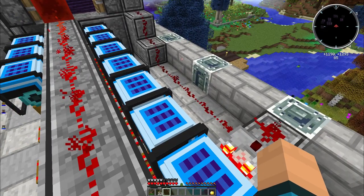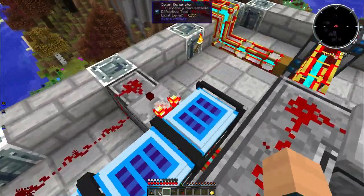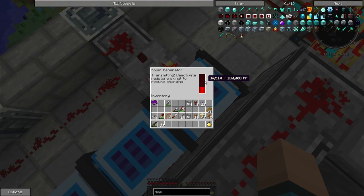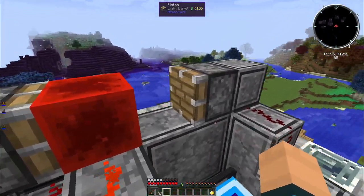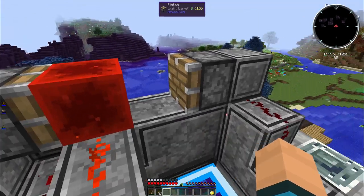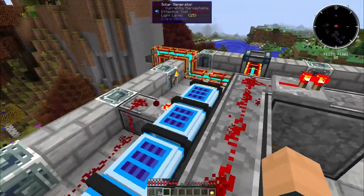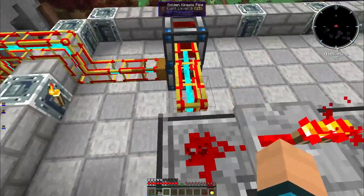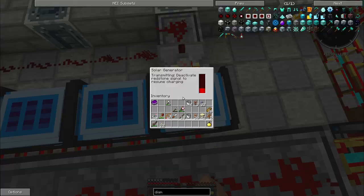These things emit a redstone signal based on how much charge is in there. You can already see this one is starting to wind down. When it reaches quite a high state, the signal reaches over to this non-sticky piston, which pushes this redstone block over here, activates the cutoff, and powers it down. Look at that power heading down - it works really nicely and it's actually pretty simple to build.